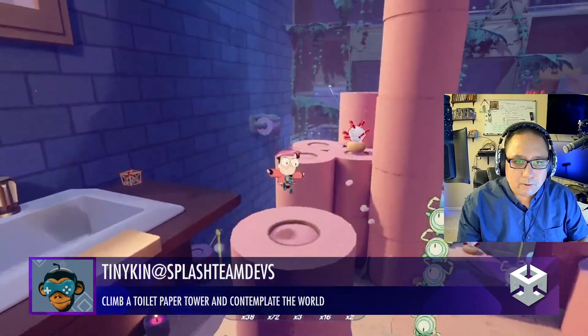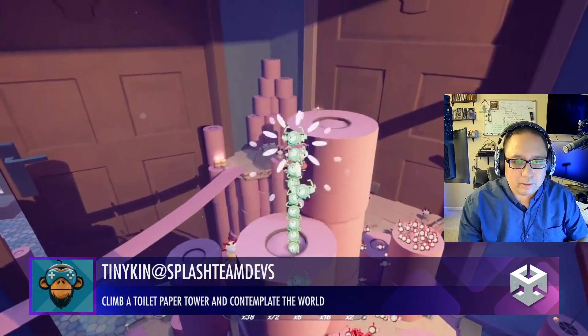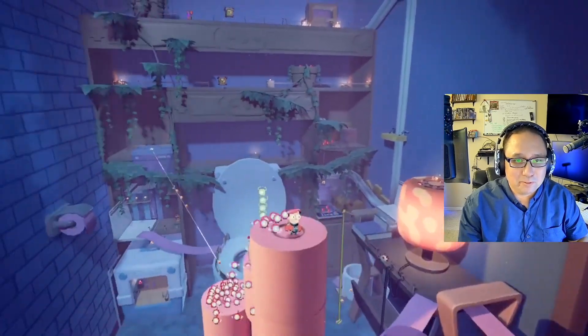Tinykin — climb a toilet paper tower and contemplate the world. It's a good place to contemplate, I guess. I love it. It's beautiful. It's cute.